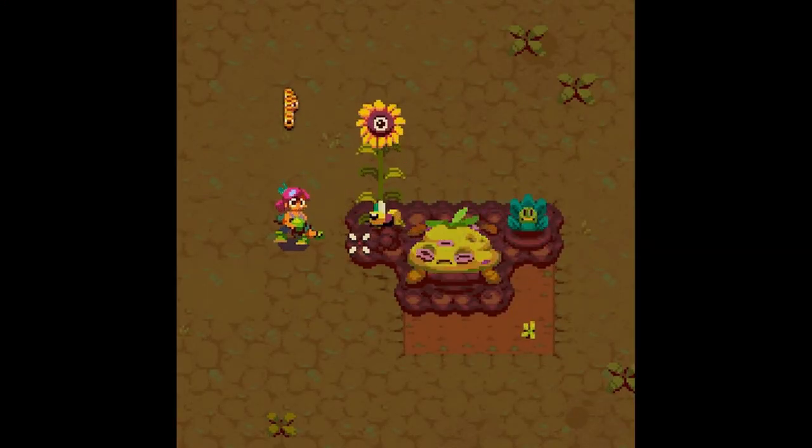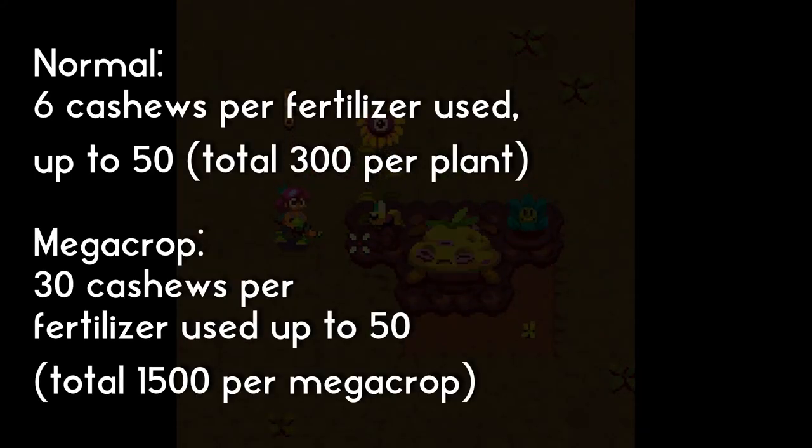Pumpkins aren't that valuable but they have the special effect of destroying enemy bullets when you're harvesting them. And then we have the sunflowers, which are very important because they will immediately sprout once planted and you have very little time to feed them fertilizer, up to a maximum of 50 pieces. Each fertilizer will give you about 6 cashews for a small flower and 30 cashews for a big flower.